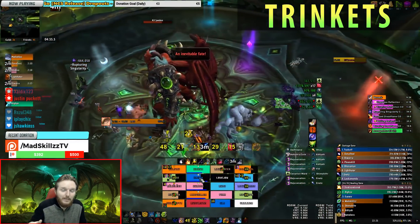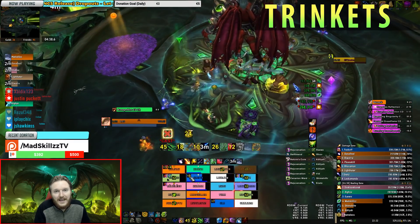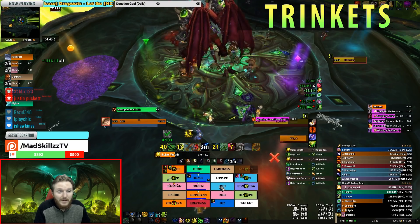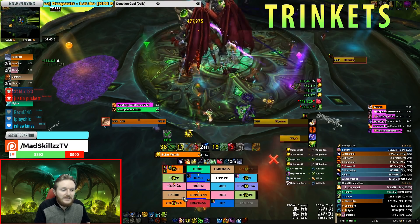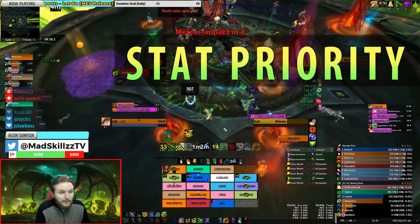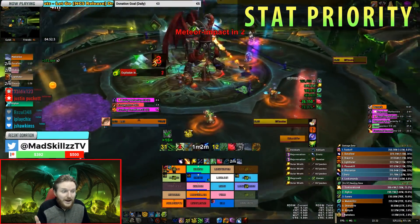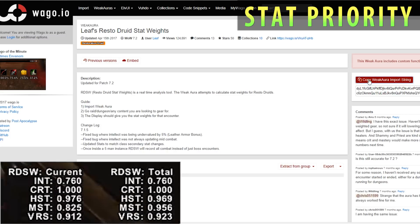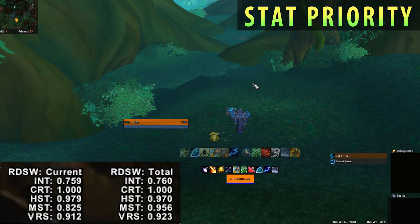At the start the odds of getting these great trinkets immediately are low, so you might end up using Velance for a long time depending on your luck. Regarding stat priority — it could change, and there may be things shifting around. Use the Resto Druid Stat Weight add-on; it will tell you exactly per fight what your stat priority is, so you'll know what to stack or pursue.